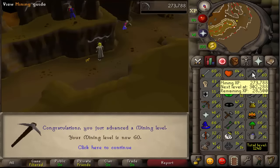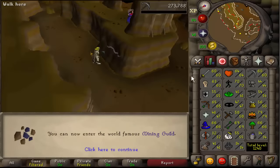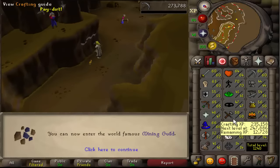Just hit 60 mining! That's another requirement for Lunar Diplomacy checked off. Now I think all I need is 61 crafting, which I already have the supplies for.